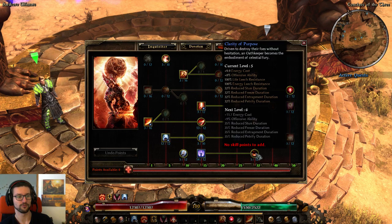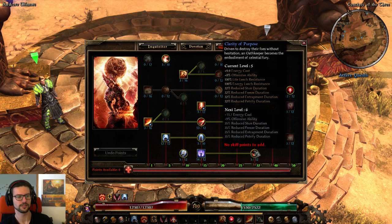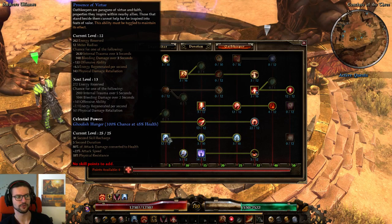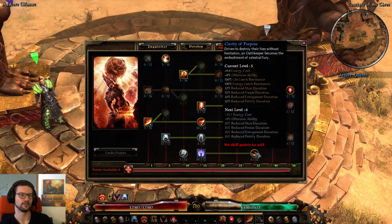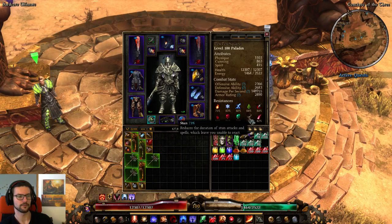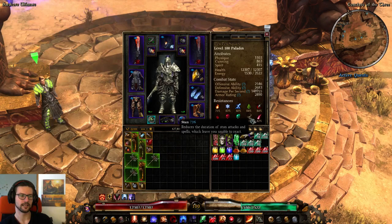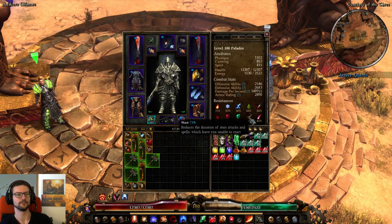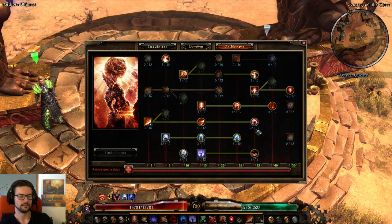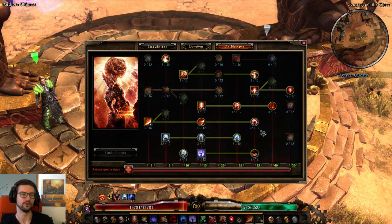Clarity of Purpose — I'll probably pull some points here since I think 5 out of 12 is about 3 points. I'd put 2 points back into Presence of Virtue, because not only does Presence of Virtue give OA all the time (whereas Clarity is conditional), but it also gives flat physical retaliation. CC resistance is not the best — 41% without Ascension up, 73% with it. If you can, craft some items for stun resistance to make your CC resistance more reliable.